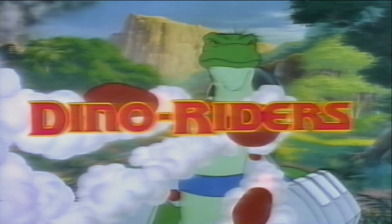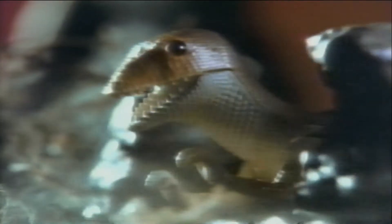Harness the power. Dino Riders. The evil Rulons shackle the Deinonychus. Brave Bax on attack — they're sitting ducks. Heroic Questar on Diplodocus opens the secret pod. They're firing on me. Look out for the trap. Take this! The hidden rockets blast the evil Rulon. We'll meet again, Questar.